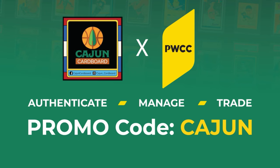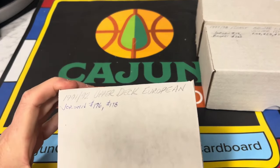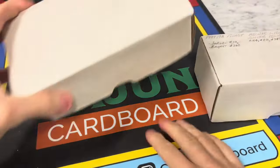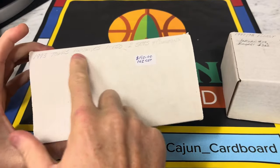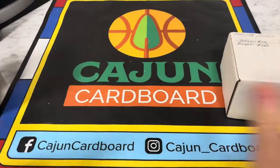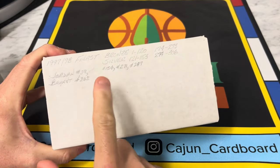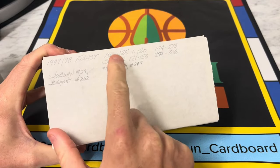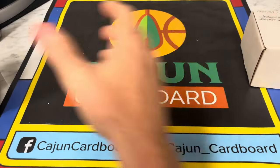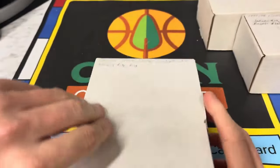Alright, here we go — another Digging for Gold episode. This is going to be 91-92 Upper Deck. We'll go in order: 93 Topps Archives, cards 1 through 150 — two sets with commons — and 97 Finest bronze and silver. I'm very excited about 97 Finest because it's awesome, and it looks like it's got a bunch of Jordans and Kobes in there. We're going to save the 97 Finest for last.